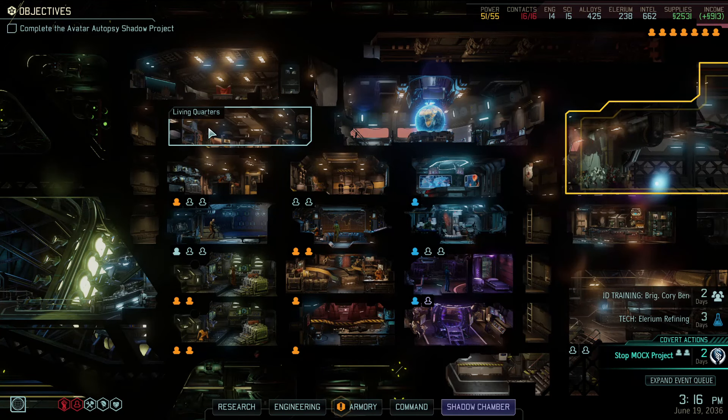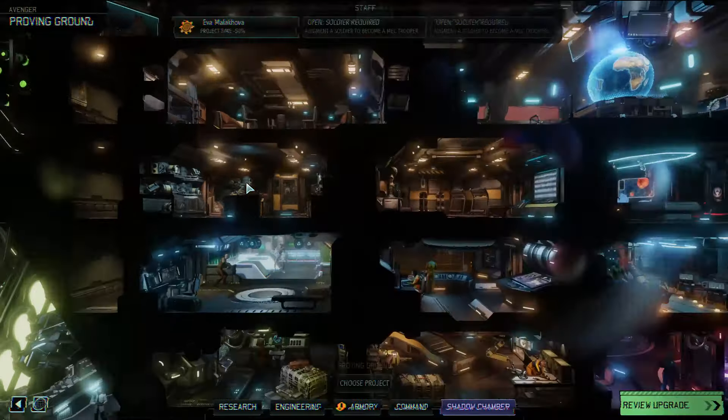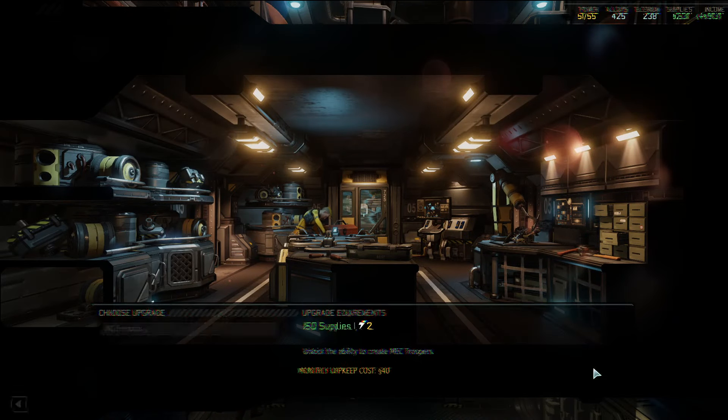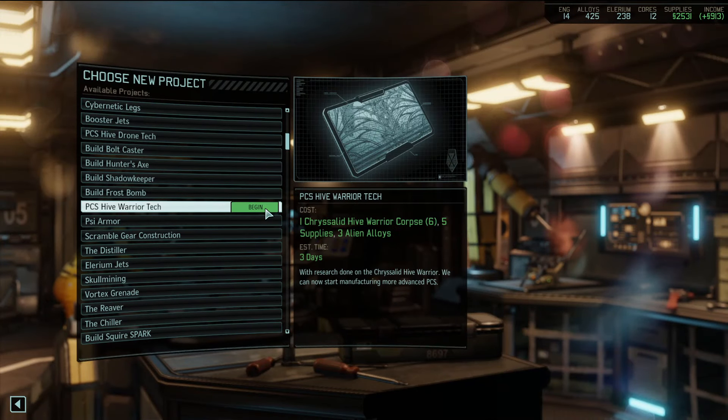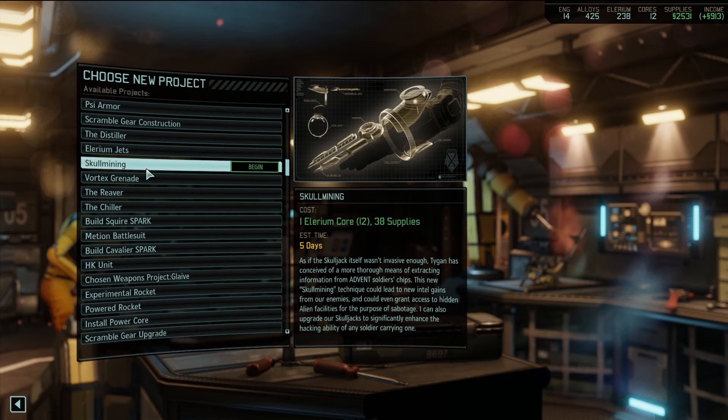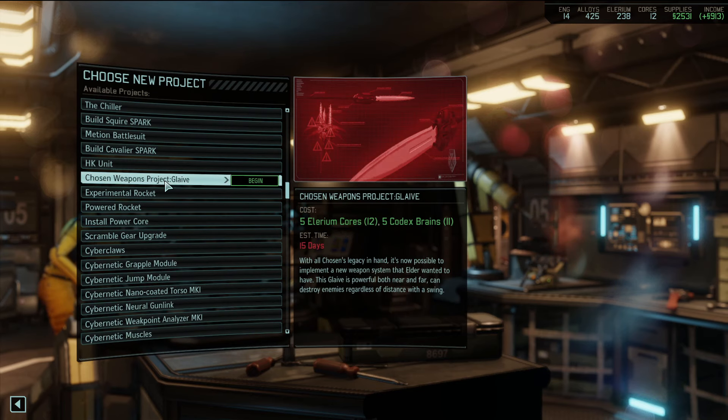Hey there everybody, welcome back to That Please XCOM 2 War of the Chosen. Just realized we don't have anything in the proving ground - how did we get to that? It's because I'm a goofy goober kind of dude. We do have someone who could use the glaive now.